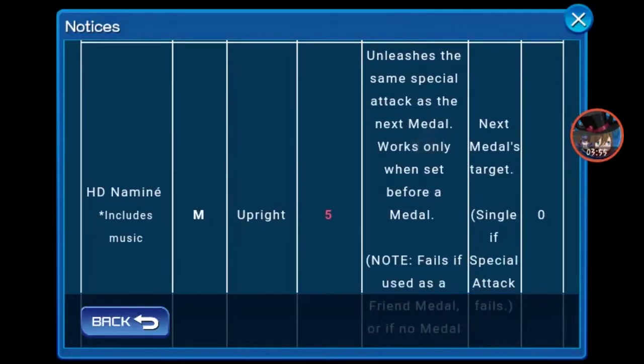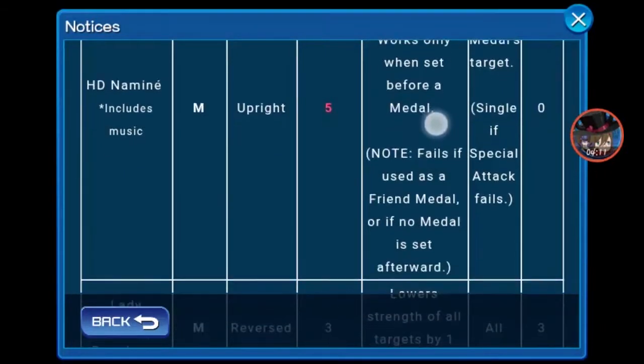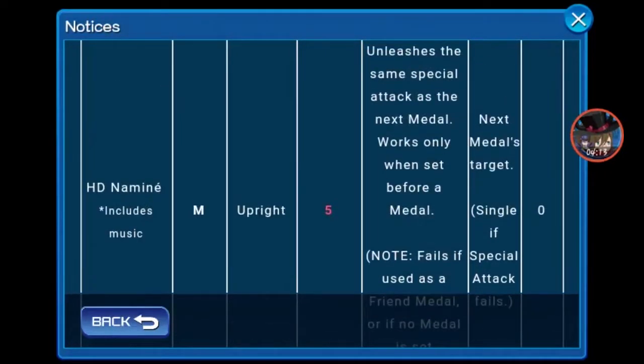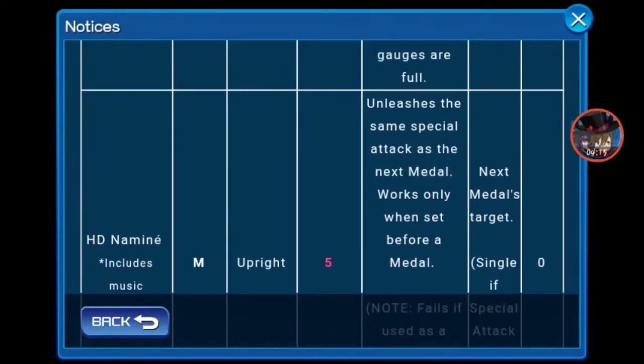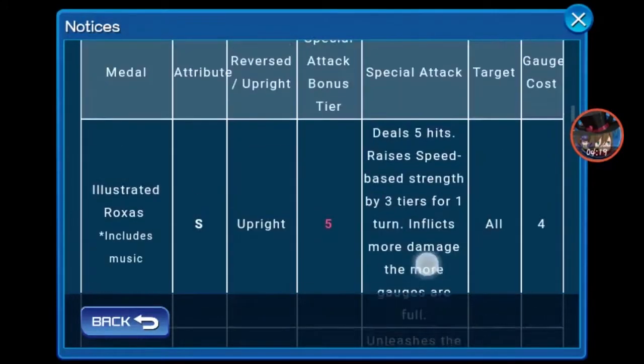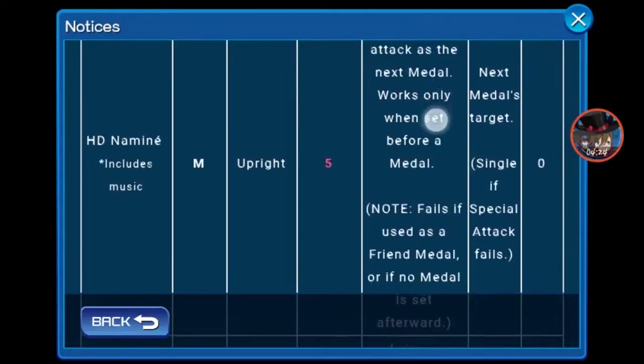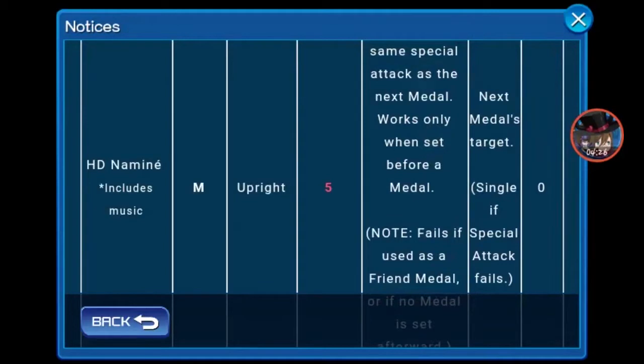Next up, HD Namine. Magic Upright, tier 5, costs 0. She unleashes the same special attack as the next medal. Works only when set before a medal. Fails if fused as a friend medal or if no medal is set afterward. The target is the next medal's target — single if the special attack fails. This is how HD Namine works.